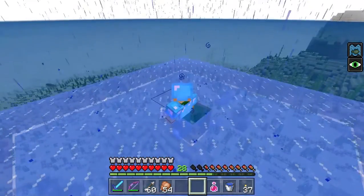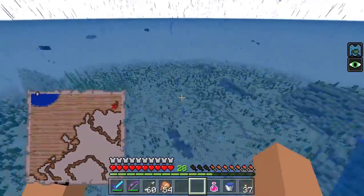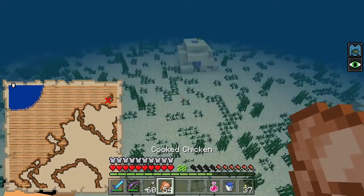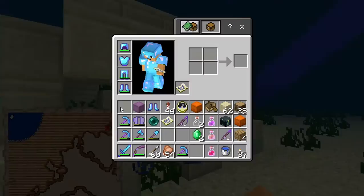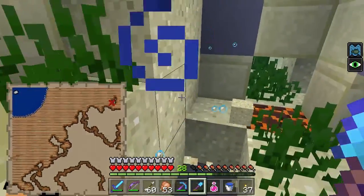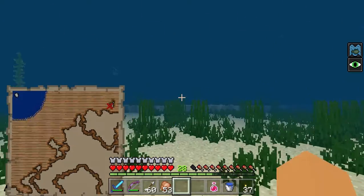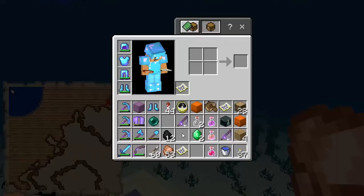Frost Walker is definitely faster. There's an underwater ruin down there — let's see what this is. It kind of looked like a new block for a corner. Is there anything different here or nothing? Just not too important stuff. Is this another ocean explorer map? No — a treasure map. I'm finding way too many of these.